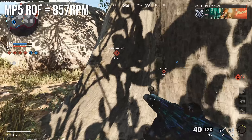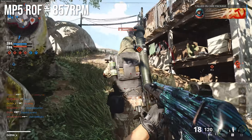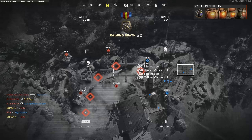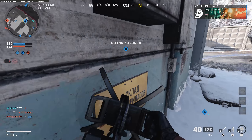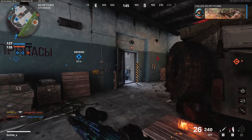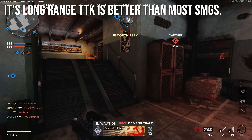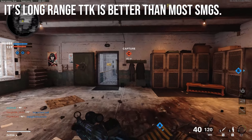Rate of fire is 857 rounds per minute, which is very fast for a submachine gun in Black Ops Cold War, and it's one of the reasons this weapon is so good and so popular. The MP5 theoretical time to kill is about 280 milliseconds, not accounting for bullet travel time or velocity, which is very fast overall in the game. Interestingly, its long-range time to kill is better than most SMGs — you will kill people a little bit faster with the MP5 than any of the other SMGs.